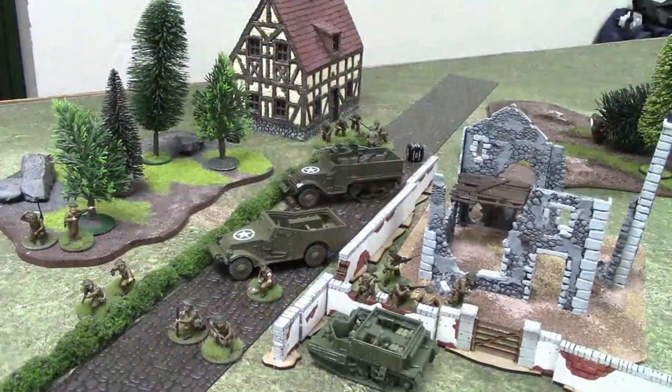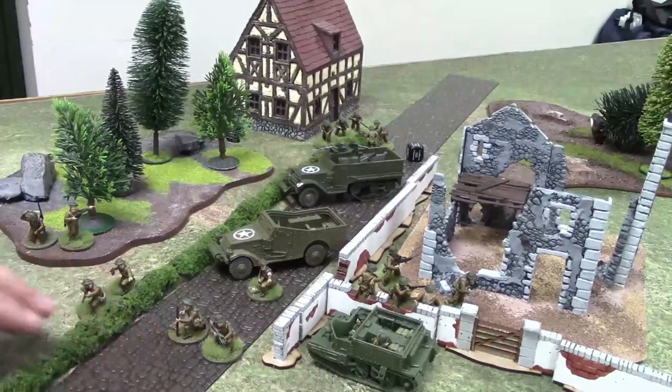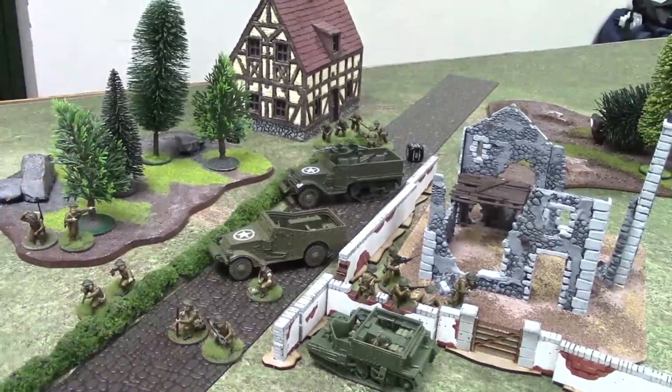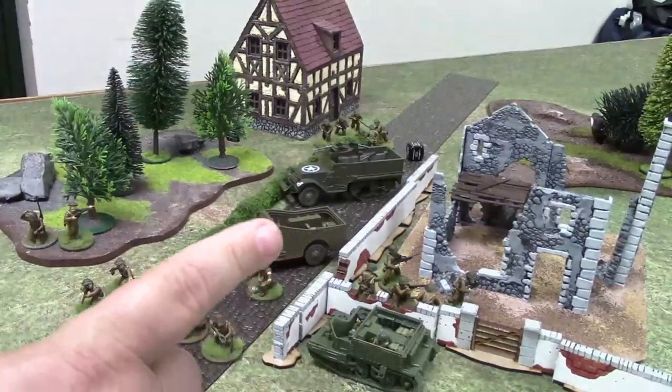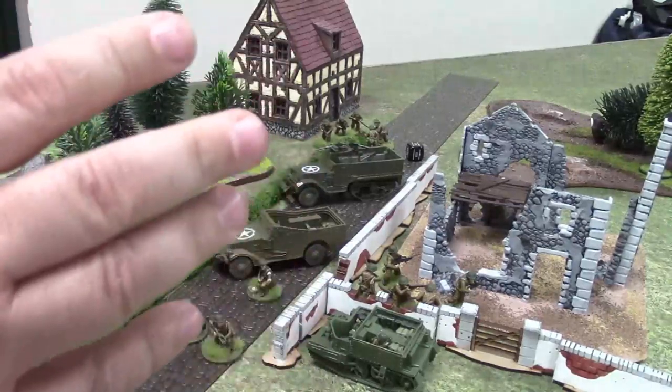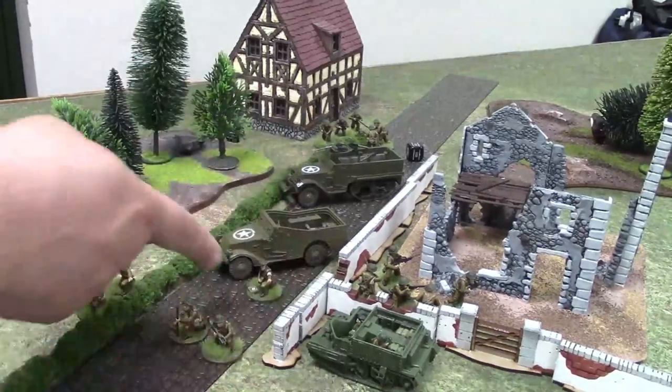Welcome to the classroom. There are three types of units in Bolt Action: infantry, artillery, and vehicles. Infantry includes everything we've seen so far — mortars, anti-tank guns, rifles, bazookas, machine guns, infantry squads, officers, and medics. Artillery is your anti-tank guns, howitzers or field guns, and anti-aircraft guns. Vehicles are things that have wheels, tracks, or a combination.